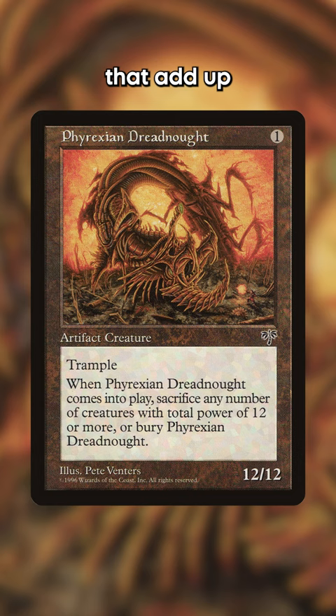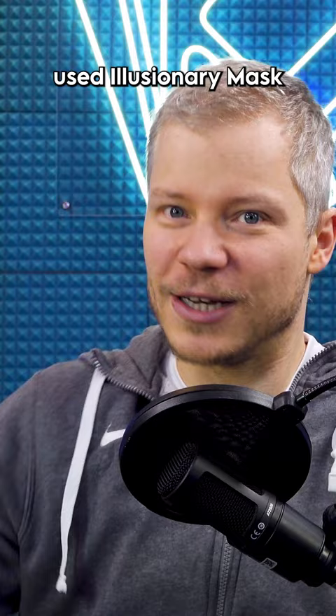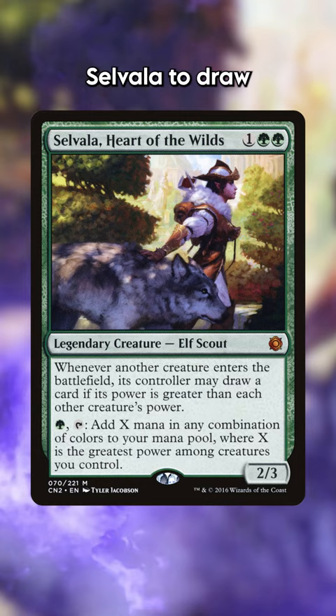People have been abusing that card with other effects in tournament situations. For example, if you Stifle the trigger you don't have to sacrifice anything — it's just free. Or people use Illusionary Mask to slip it into play without sacrificing any creatures. Or people use Silvalla to draw a card and gain 12 mana. All very good.